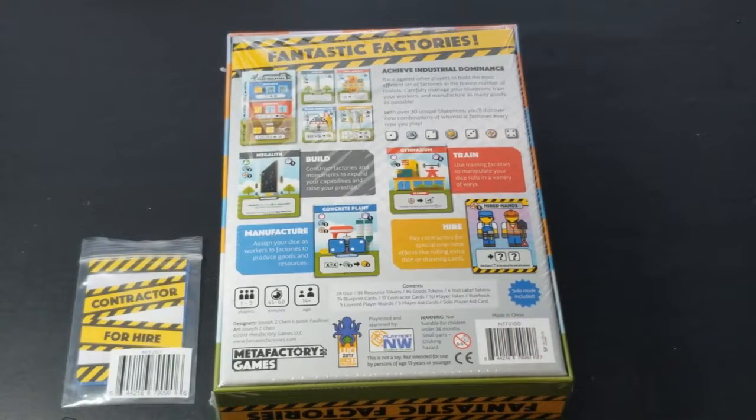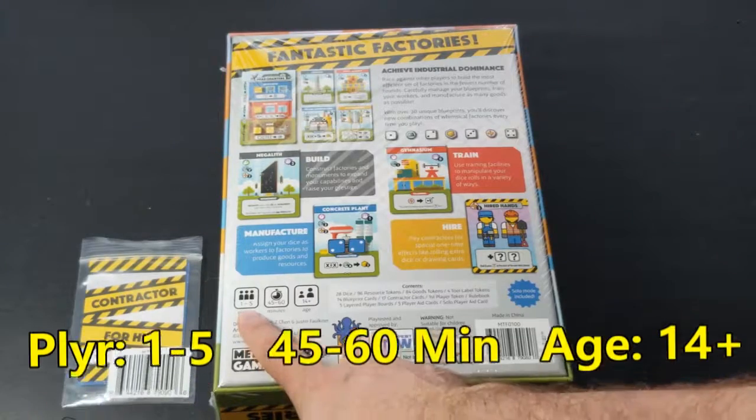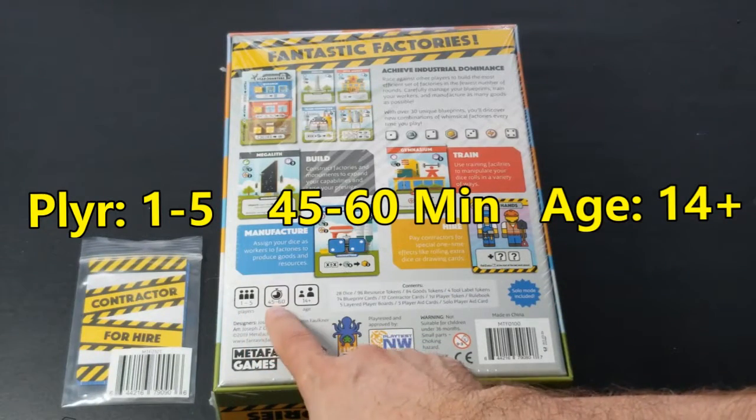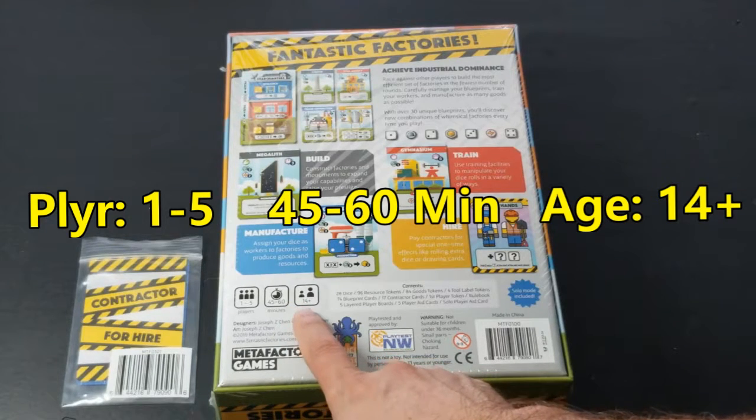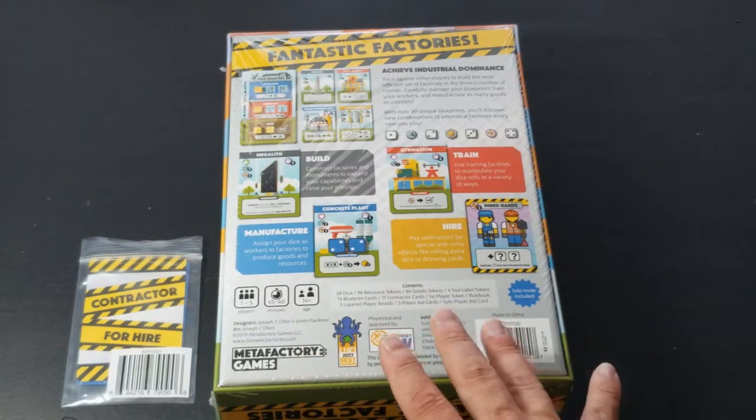The back says: race against other players to build the most efficient set of factories in the fewest number of rounds. Carefully manage your blueprints, train your workers, and manufacture as many goods as possible. With over 30 unique blueprints, you'll discover new combinations of whimsical factories every time you play. It's one-to-five players, 45 to 60 minutes, and ages 14 and up.